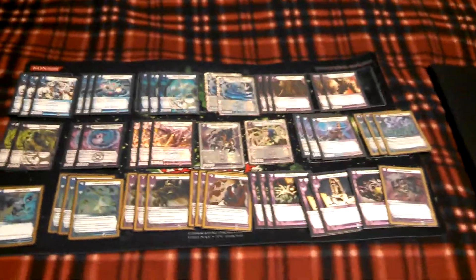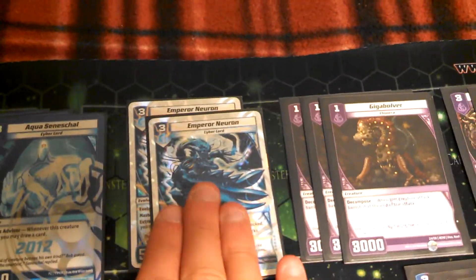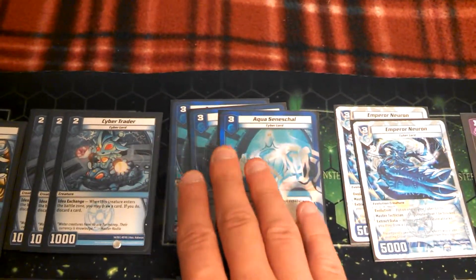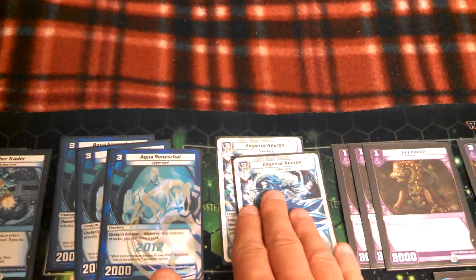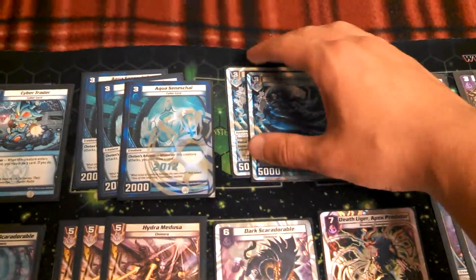So I'm just going to get into the basics of this deck for anyone who doesn't know what it does. The whole purpose of this deck is to make early aggression with Emperor Neuron. You drop one of your cheap Cyber Lords — preferably not Aqua Seneschal unless you can evolve right onto him really quickly — and then play Emperor Neuron. He's unblockable, and every time he attacks you get to draw a card. So that's a lot of pressure to put on your opponent turn 3.